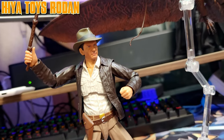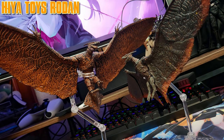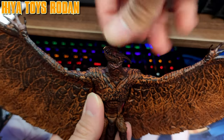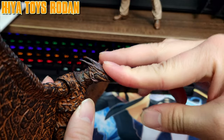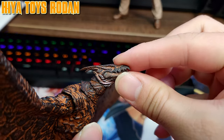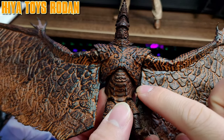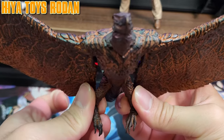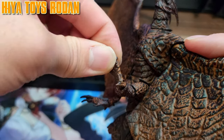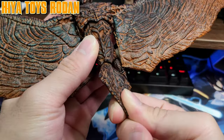When discussing range, Rodan body-wise is your run-of-the-mill figure — though his physique is far better than the Necca variant. The head can move freely left and right, up and down. The jaw can open and shut. The torso can bend from the abdomen as they are a separate piece connected by a ball joint. The legs can split, the knees have a decent range, and the tail connected by a ball joint also moves.